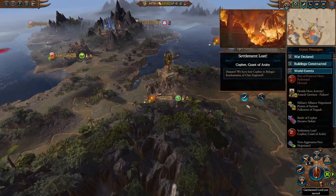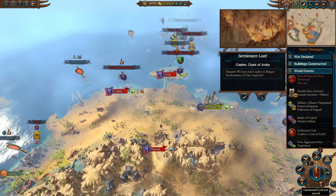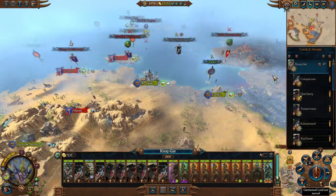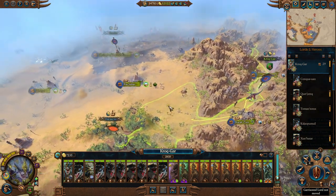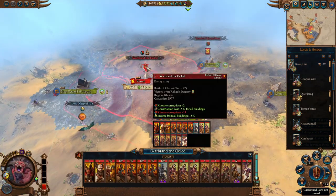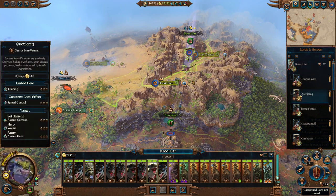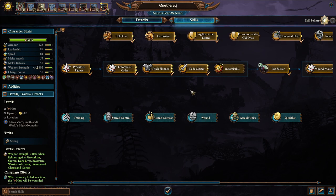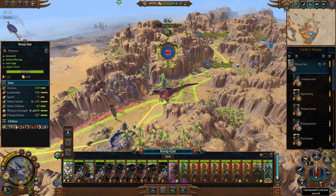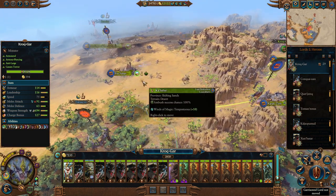Rite of Primeval Glory performed. We did lose Koffer over here - Belagar is expanding his territory into the desert, which is really not fun for us. Let's go back over to Krokgar. We're going to start heading him over here. Skarbrand is still hanging out in Khemri. He is recruiting because that army is bigger than earlier. We have a level up for a Scar Veteran - let's go ahead and give him some more speed. That should be absolutely fine.